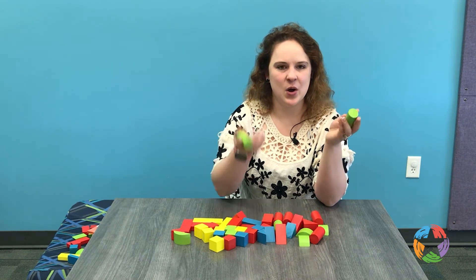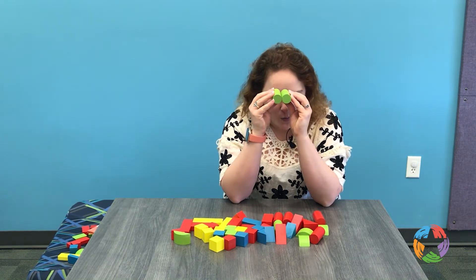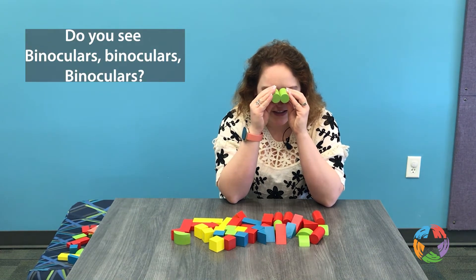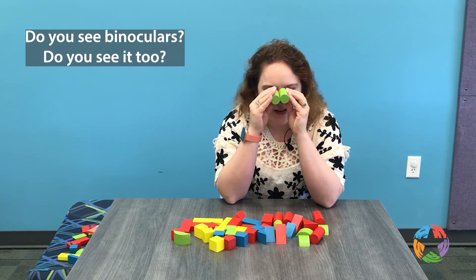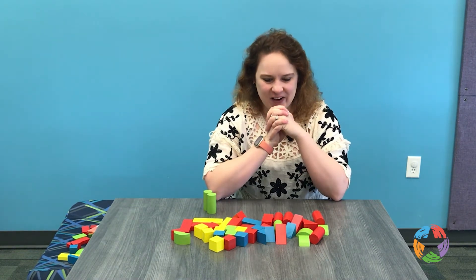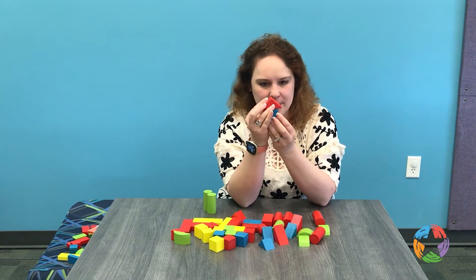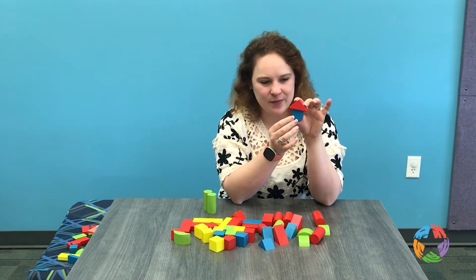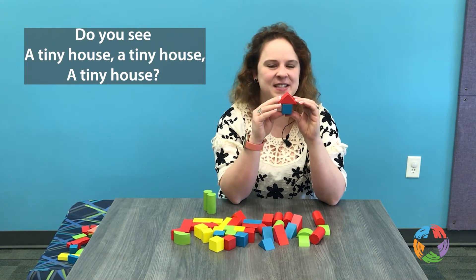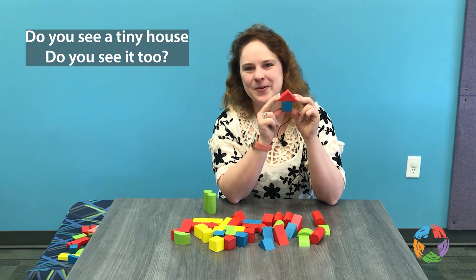What happens if I take two circles and put them together like this and hold them in front of my eyes? Do you see binoculars? Do you see them too? Now what happens if I take this blue square and put a red triangle on top? We've made a tiny house! Do you see a tiny house? Do you see it too? Yay, great job.